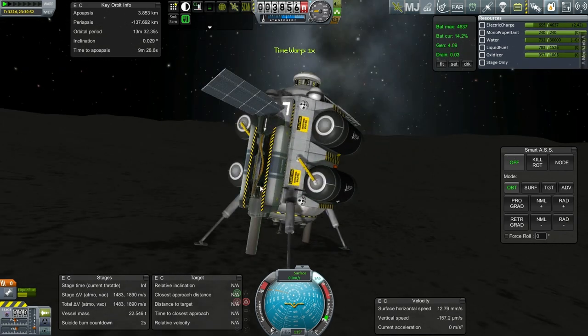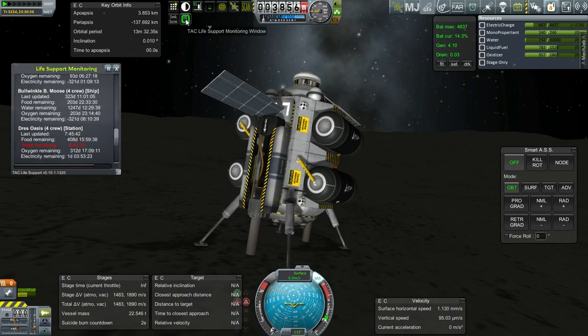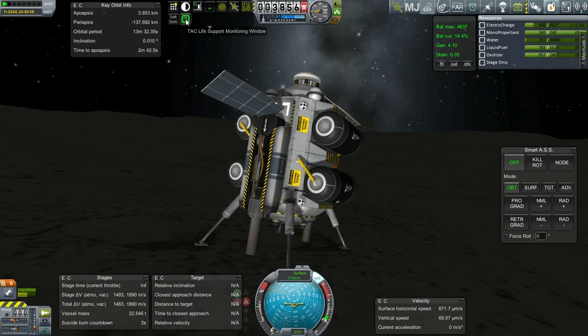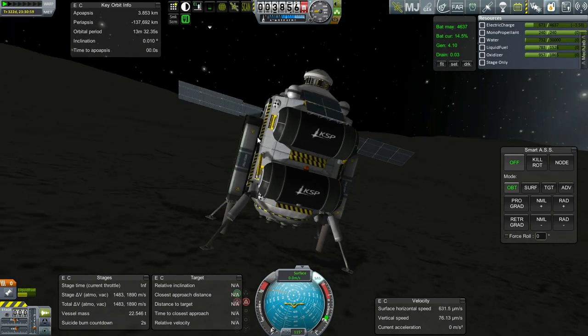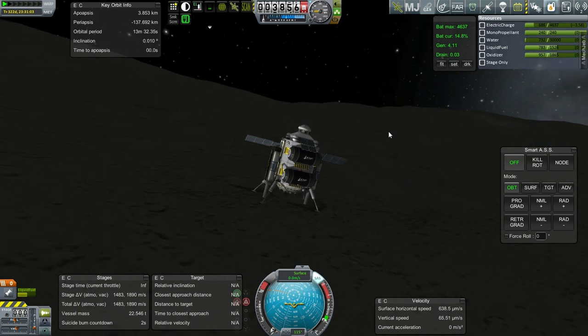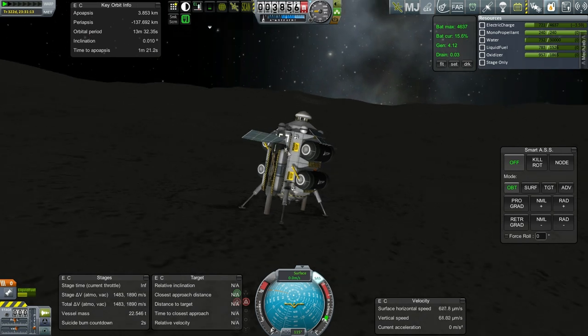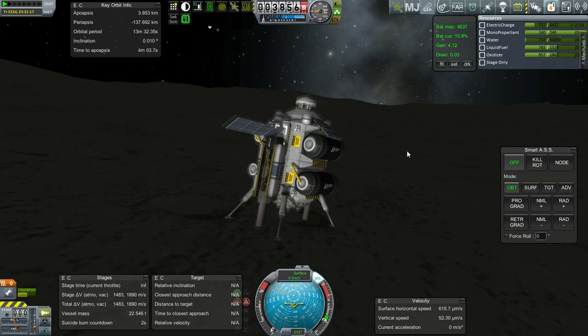We better get going then. Stop water drill. Five hours only though. Could we maybe go another day? I think this might be a rare case where I quick save. If we bring it up now, we might not have enough fuel to come back down. We have enough to come back down, but we might not be able to come back up with a full load of water.